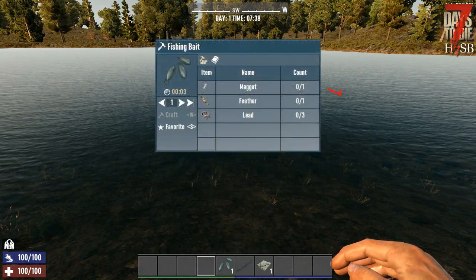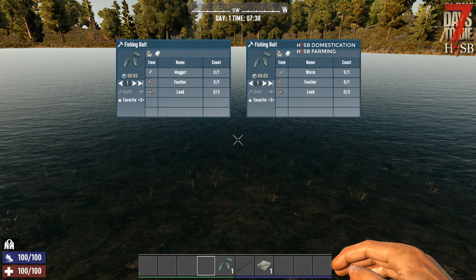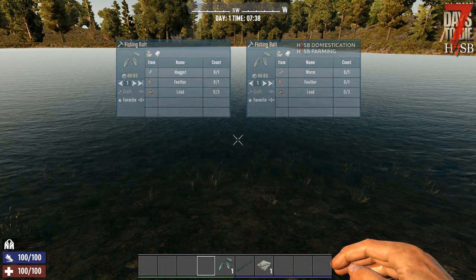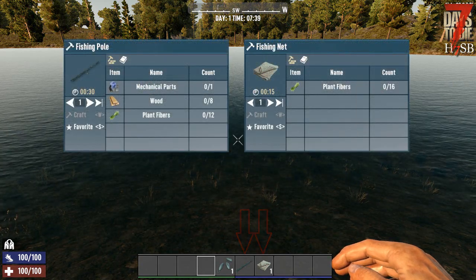To get started, you need maggots, which you can find in carcasses, to make fishing baits. If you play in combination with h7sb domestication and farming, you can activate an add-on to make baits with worms. You also need a fishing rod and a fishing net.